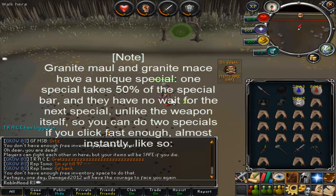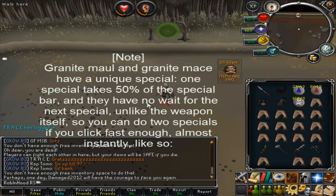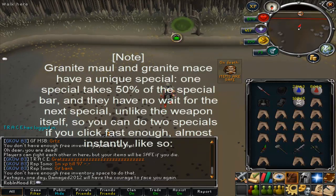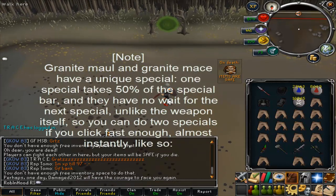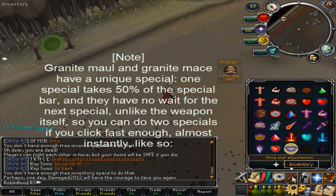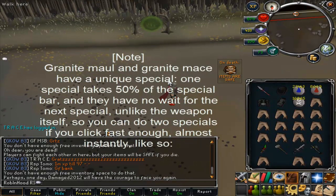The granite maul and granite mace have the same special, but the granite mace is slightly quicker, though a fair bit weaker in strength. They are the only specials in game that have a unique special known as an instant spec — meaning the minute you click the special bar, it instantly attacks the enemy.